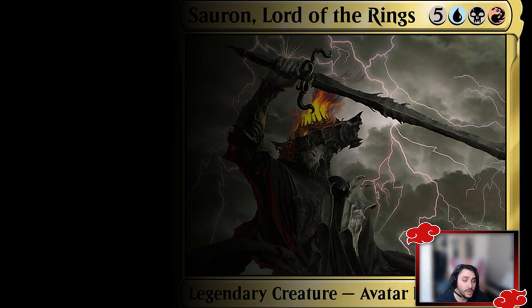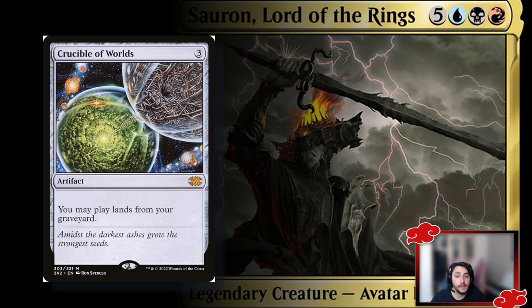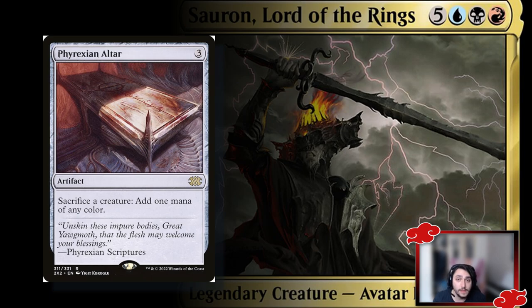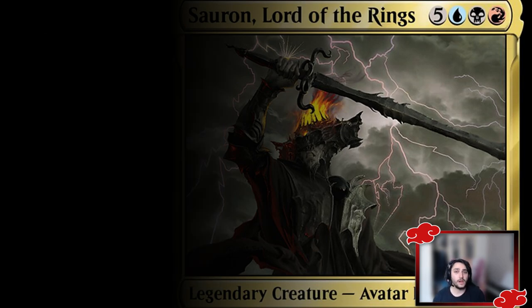Not everyone can afford the cEDH mana base, so here are some artifacts to help. Crucible of Worlds lets you play lands from your graveyard — essential since you'll be milling yourself a lot, and fetch lands can be replayed to keep ramping. Phyrexian Altar lets you sacrifice creatures for mana generation; the more mana you generate, the bigger the things you can cast.